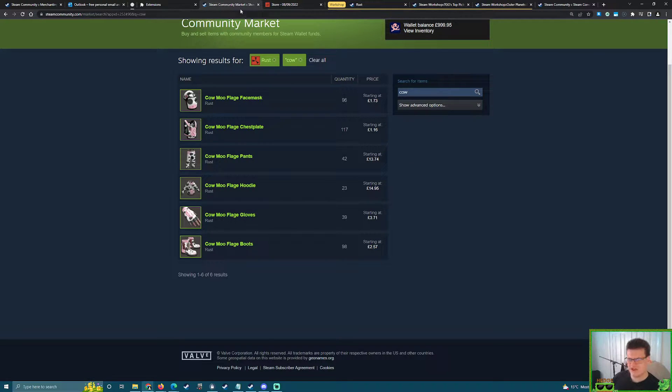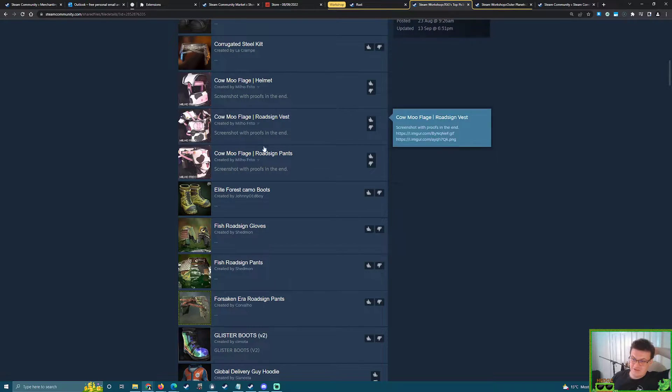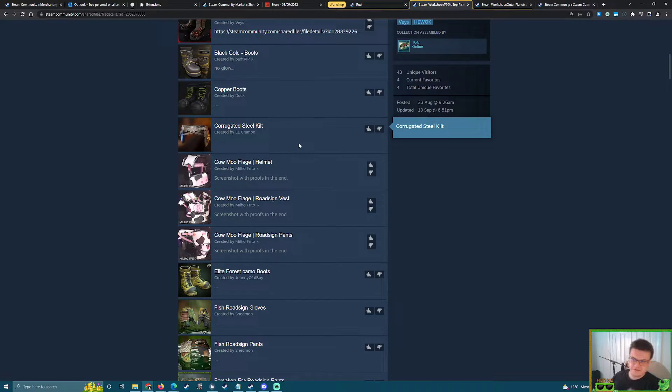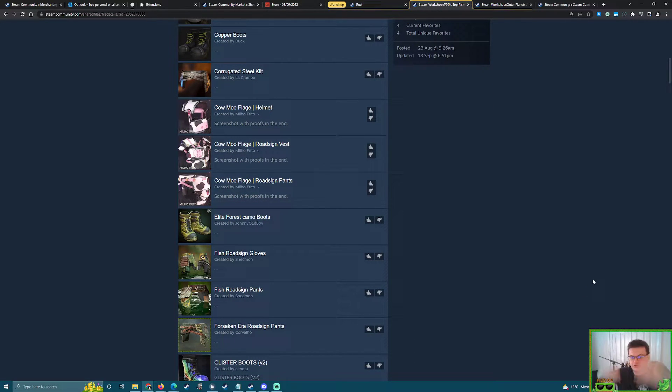Corrugated Steel Kilt — here's a funny thing we're going to see a lot in this list: there are many independent kilts. As you know, the kilt is the most important core piece out of the tier two for a complete set. A lot of skin collections in here just randomly have a kilt. Corrugated Steel is one of them. Most people don't care that much for the coffee can and the vest, so the kilt is honestly the main thing people need.